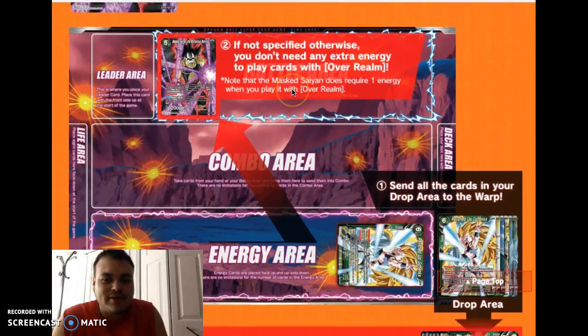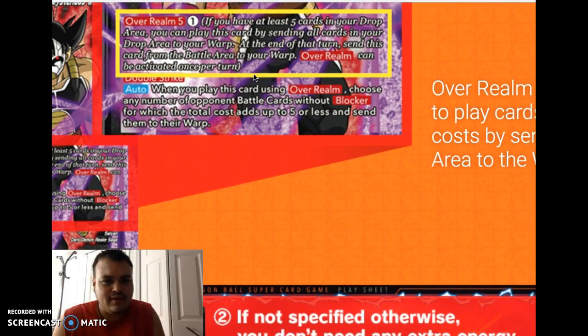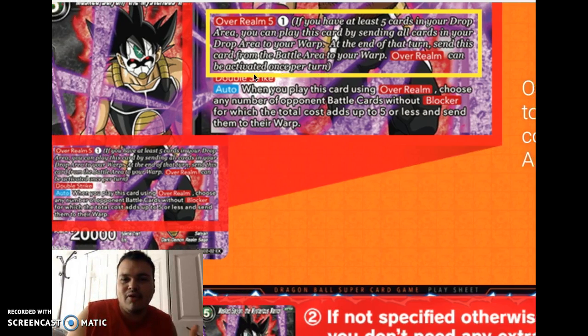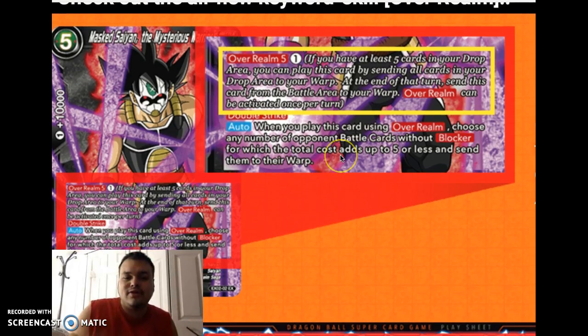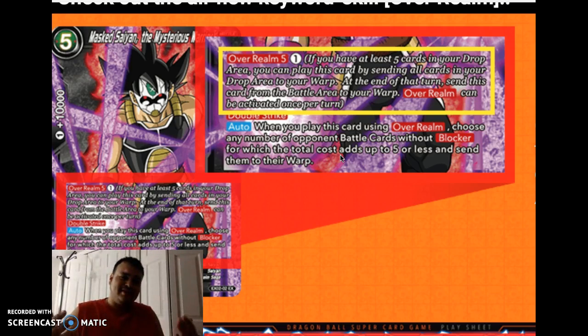So guys, I hope this helped you out a little bit. From what I understand — and I may be wrong — this Bardock card can also get rid of tokens, because it says total cost adds up to 5 or less. Tokens don't have a cost, so they'd fall under 'up to.' Thank you so much for tuning in and discussing this topic with The Decksmiths. This is Raiden, and I'll be catching you guys next time. Take it easy.